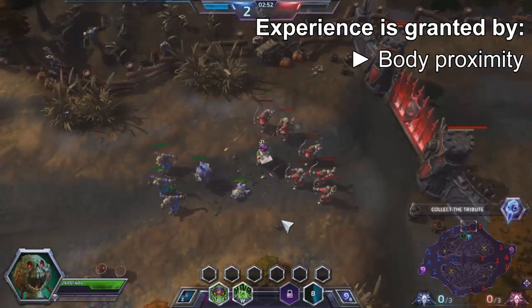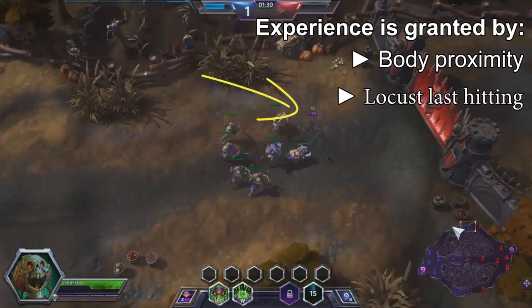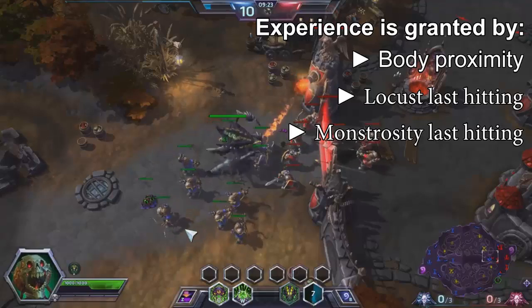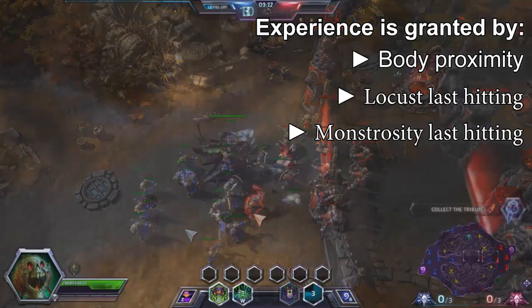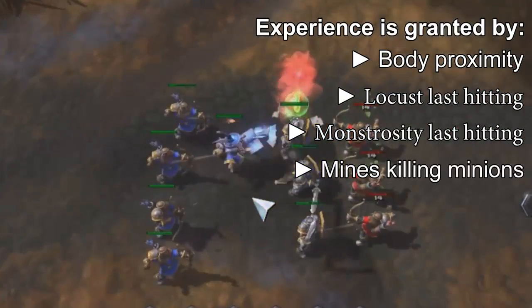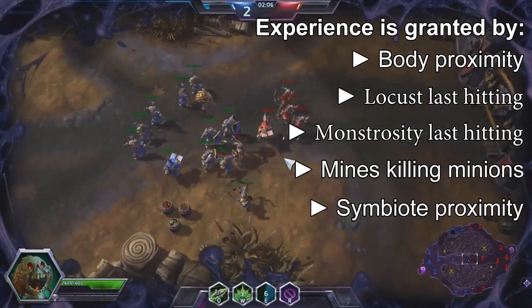What about your locust? The locust will only grant XP if it last-hits a minion. The same is true for your Monstrosity — it does not matter if your locust is near the minion when the minion dies; you will not be awarded XP. The same rule applies with your mines: you only receive XP if your mines kill the enemy minions. Your Symbiote, however, will grant XP simply by being nearby a minion that dies.